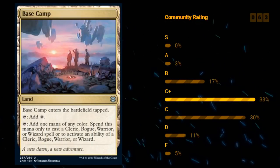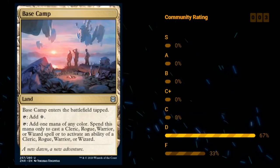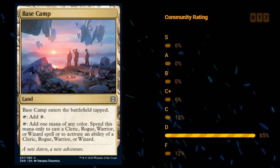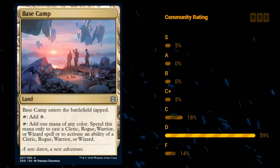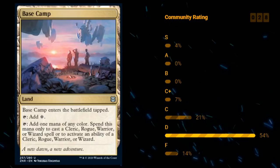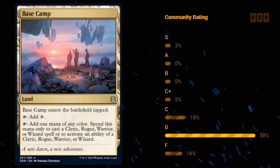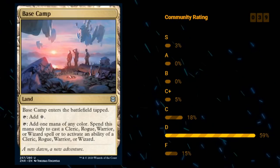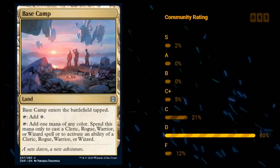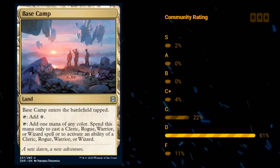And then we get to the lands — there are quite a few in the set, although these are just the normal lands that don't have a spell on the other half. We've got Base Camp — an uncommon land that enters tapped and taps for one colorless. You can also tap it to add one mana of any color to spend on cleric, rogue, warrior, or wizard spells, or to activate abilities of those creatures. The fact that it enters tapped makes this a lot less exciting, and it's pretty limited in what spells you can cast with it. I'm not too high on Base Camp — probably give this a D.